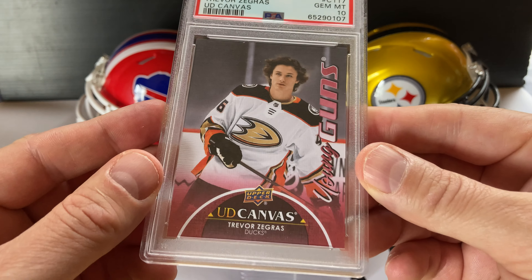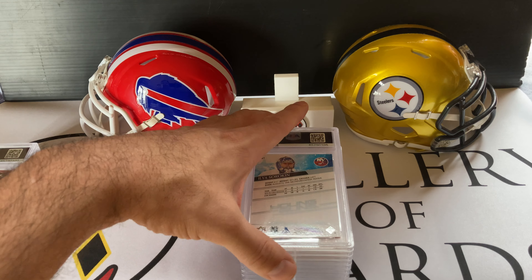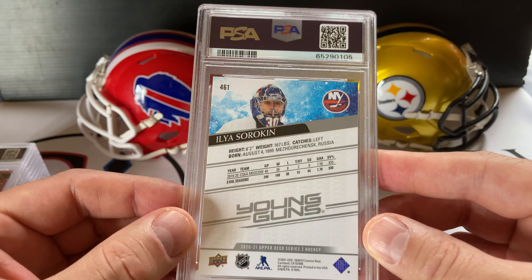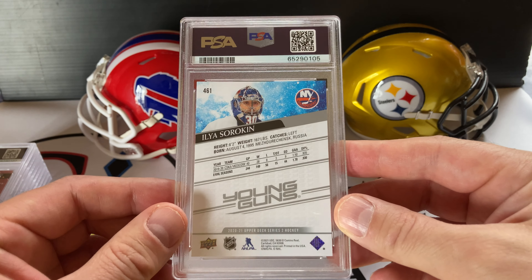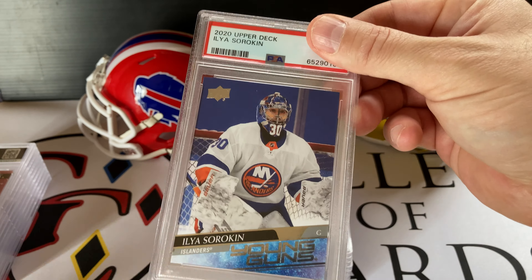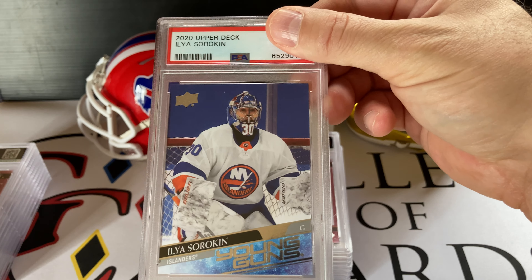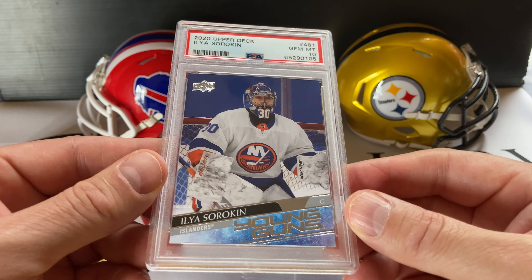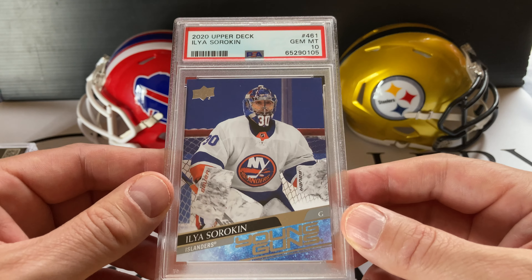Awesome-looking card. These are all for sale — I'll probably start on Discord and see if I can move them there. Here's an Ilya Sorokin 2019-20 Young Guns Upper Deck. Solid goaltender for the New York Islanders — a star in the making. Gem Mint 10. Nice, another 10! I've got another Sorokin in here, hopefully also a 10 — same card.